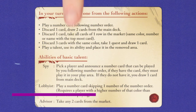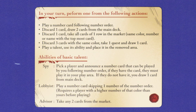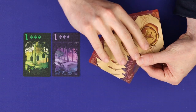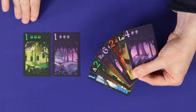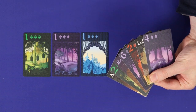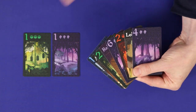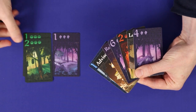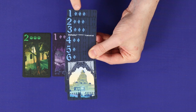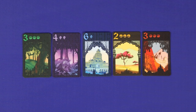Inheritors is played in turns starting from the first player and going clockwise around the table. On your turn you will take one action and you have five possible actions. Firstly, you may play a number card from your hand into one of your number piles. If you do not currently have a number pile of the color you've chosen, you must play the number one. If you do have a number pile of that color, you must play the next number numerically. Cards run from one to six, and at the end of the game each pile will score points equal to the number on its topmost card.